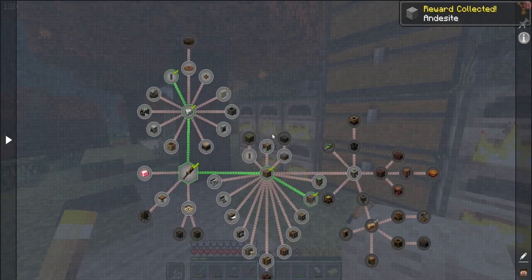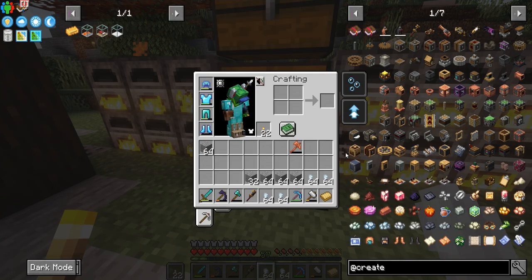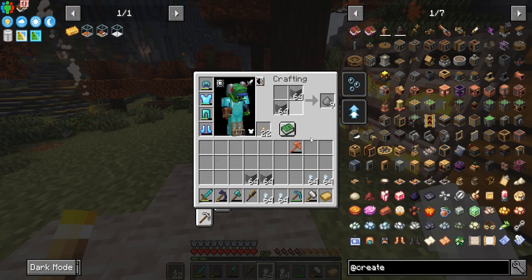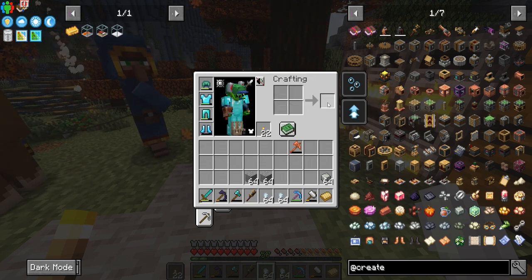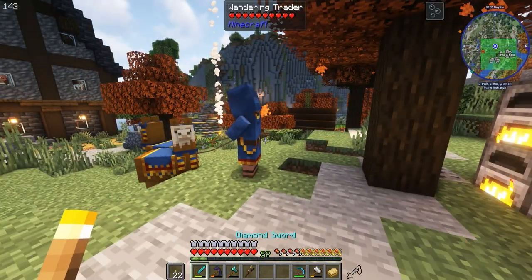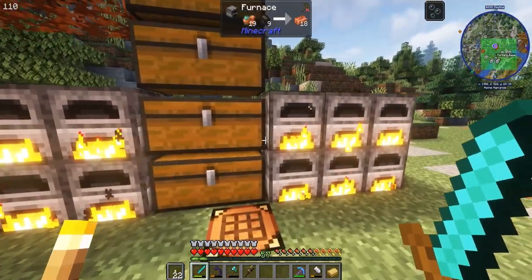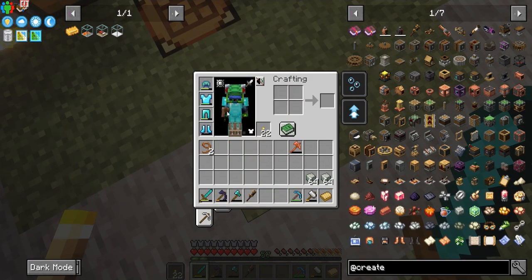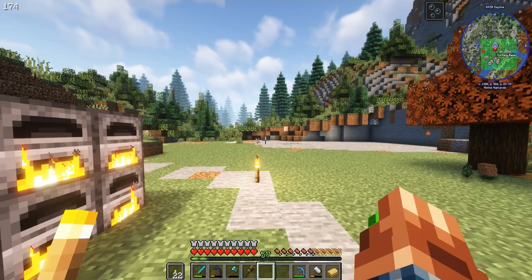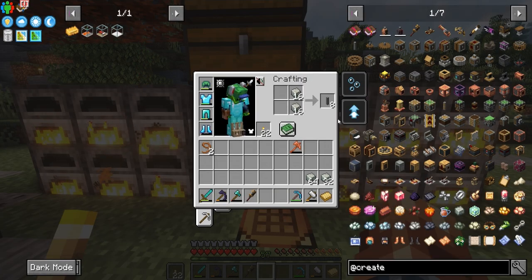We have the andesite and the shaft. We're going to go ahead and create several pieces of required materials. You place the andesite alloy here and in the corners like so to make the andesite alloy. The reason we got zinc instead of iron is because we didn't want to use our iron to make it. We created some andesite alloy.